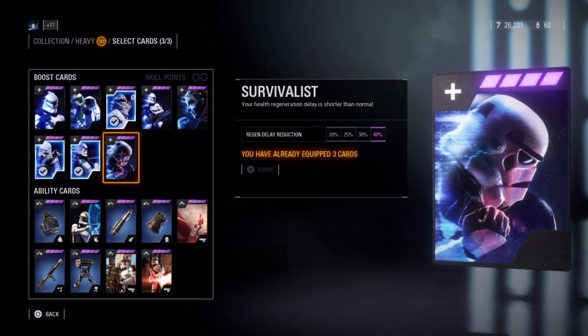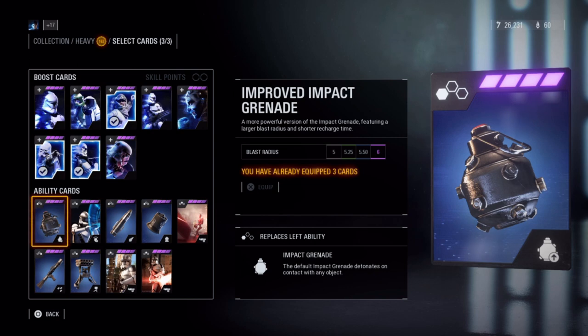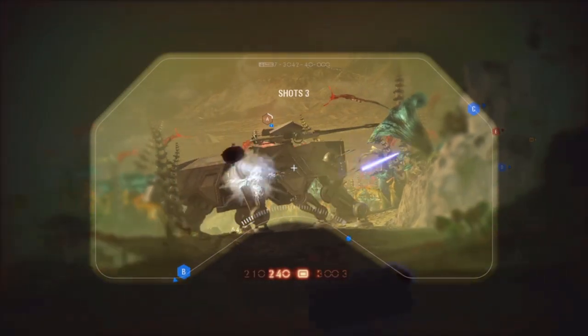Now for the ability cards. Replacing the impact grenade is the Improved Impact Grenade, which decreases recharge time, and upgrades increase the blast radius, up to a maximum of 6 meters. The Ion Torpedo is a tracking missile that damages vehicles, starfighters, and turrets.